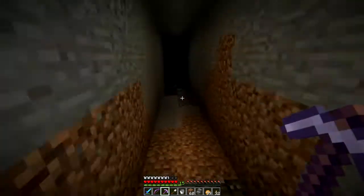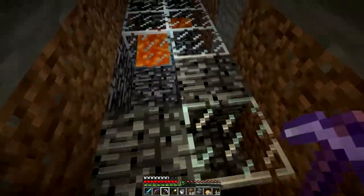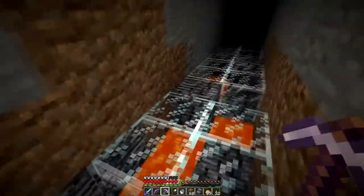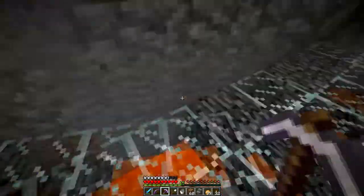This idea for the lava walkway was from Zisto — he did this in FTB and I really liked the idea, so I'm doing that. That's why I'm getting all that glass.